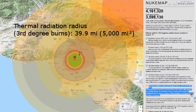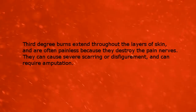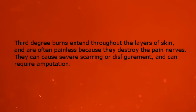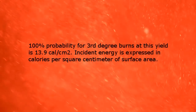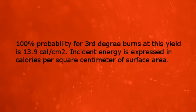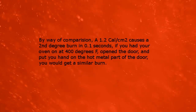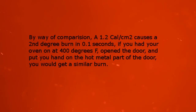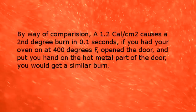Thermal radiation radius. Third degree burns extend throughout the layers of skin and are often painless because they destroy the pain nerves. They can cause severe scarring or disfigurement and can require amputation. There is a 100% probability for third degree burns at this yield. Incident energy is expressed in calories per square centimeter of surface area. By way of comparison, 1.2 calories per square centimeter causes a second degree burn in 0.1 seconds — similar to putting your hand on the hot metal part of an oven door at 400 degrees Fahrenheit.